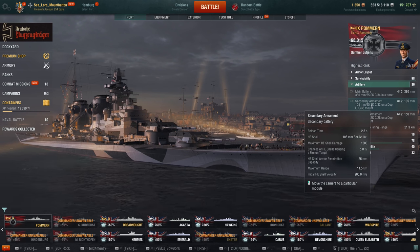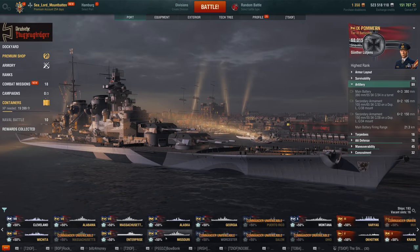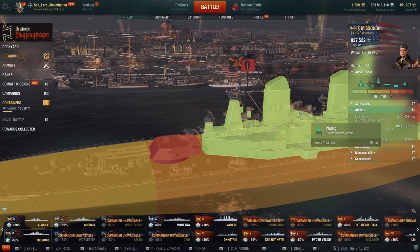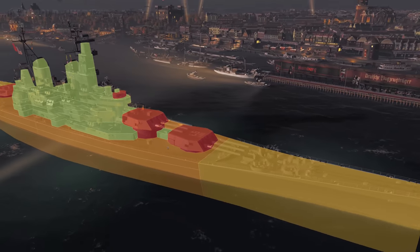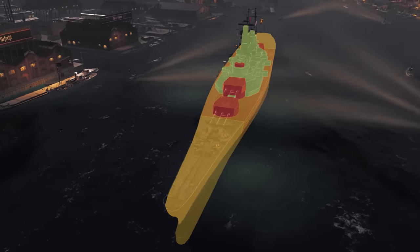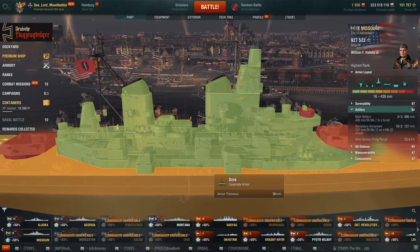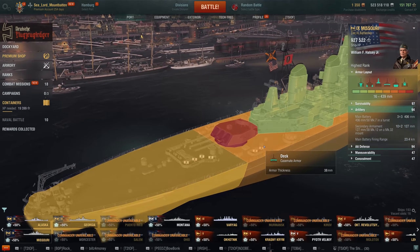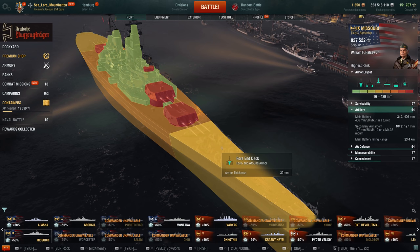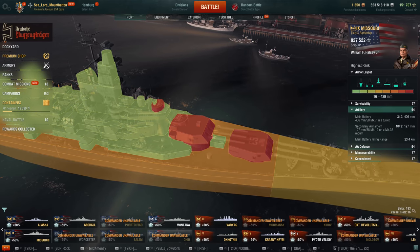If you look at a lot of tier 8 and tier 9 superstructures - for example the Missouri - most of your secondaries are going to be landing around 19mm of armor. Pommern's secondary dispersion pattern, as you'll see in the gameplay section, is all over the place. Most tier 9 battleships except for like the Izumo have plenty of superstructure to hit, so you don't really need to pen 32mm.